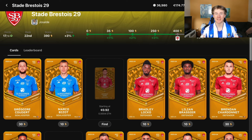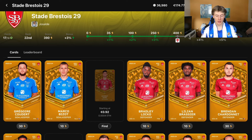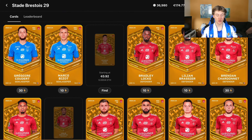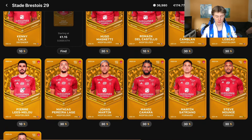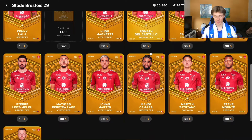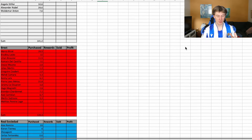We have 17 out of 19 cards. Only two cards left, and those are two players I don't really fancy in terms of SO5 scores, so we'll most likely only get the 4% collection mark — but that's okay, we don't need the 5% from every collection. Standout players include Marco Bissat, Bradley Locko, Lillian Brassier, Chardonnay, Kenny Lala — all four defenders are just incredible. In midfield we have Pierre Lees-Melou. The biggest weakness is the attackers, but the biggest upside is the price.